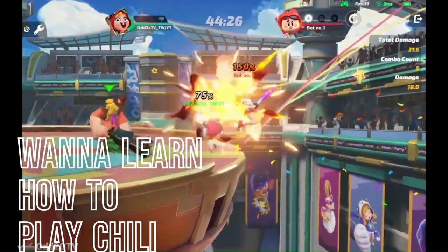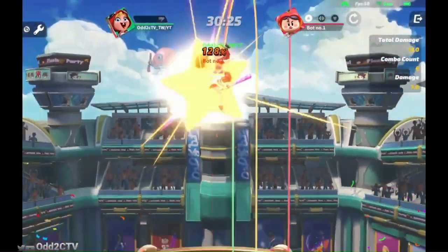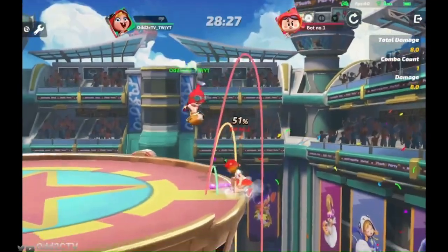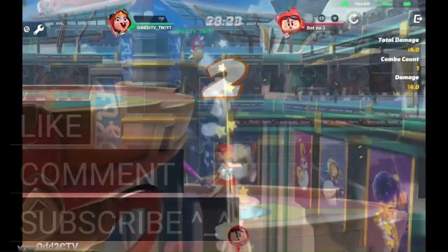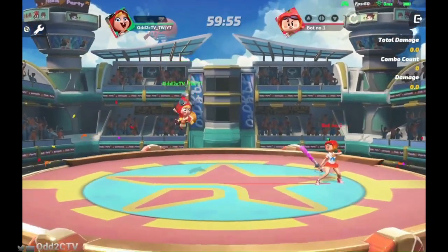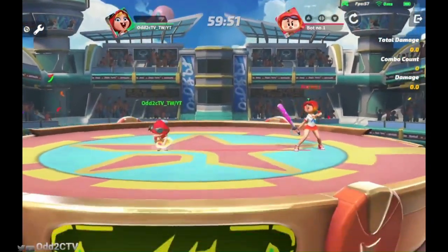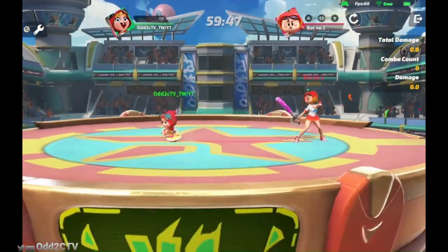You can also do forward throw into rush shot. You don't really have to aim it — just kind of rise up with neutral air and up there into forward air at mid percentages. What's up gamers, we're back with another Flash Party character guide, and today is the character guide for everybody's favorite little Red Riding Hood, Chili.